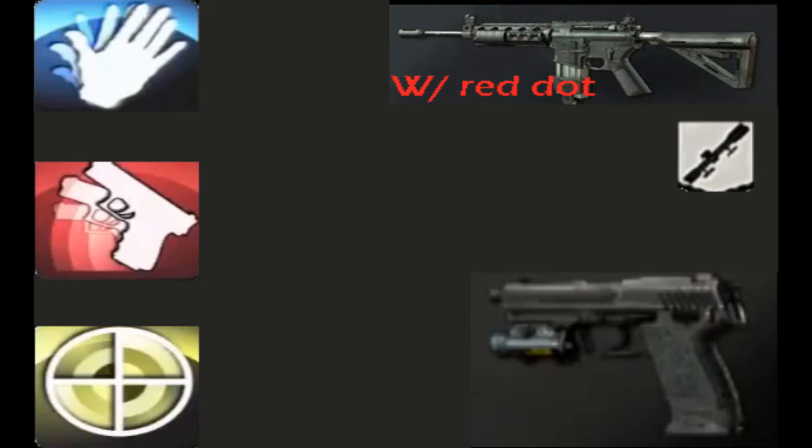The secondary is going to be a USP with whatever attachment — I have really no idea what the best pistol attachments are. Fast weapon switch means that if you need it, just pop it out really fast and you're able to quickly get in, fire a few shots, bang bang bang, and take out the opponent.